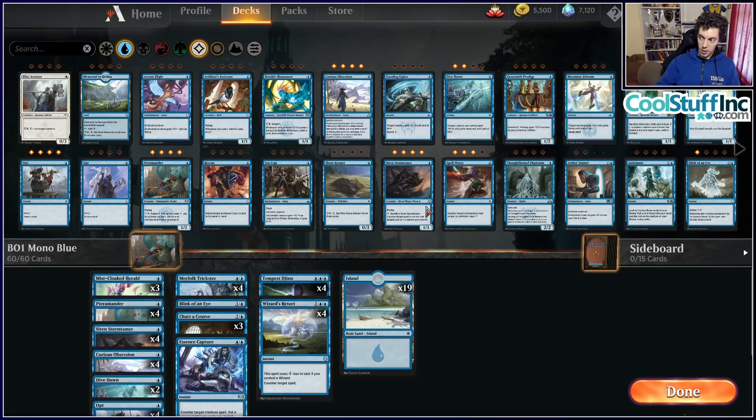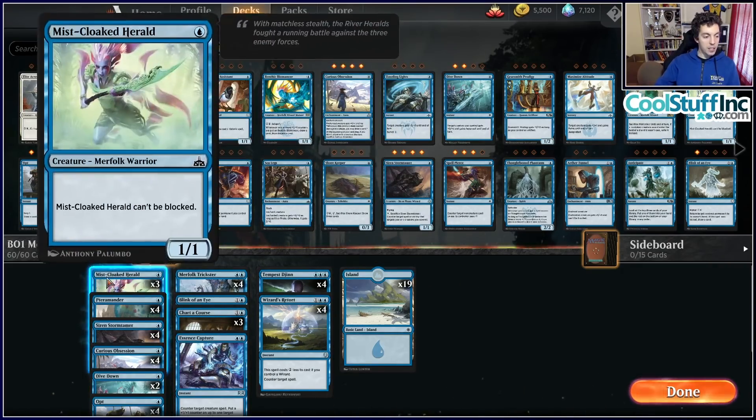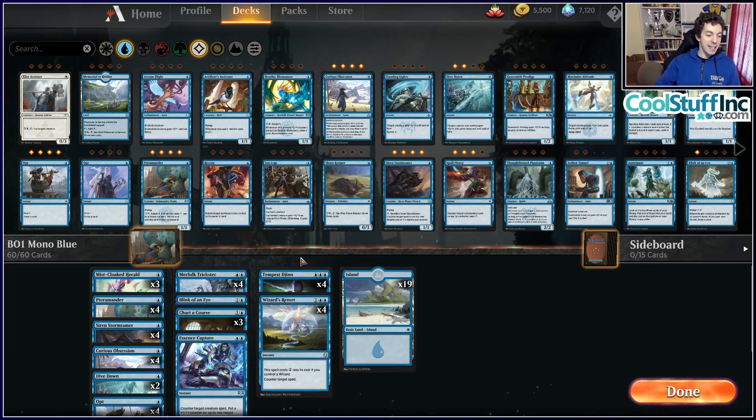Esper Control just wants to sit there, draw cards, and win the game. Eventually you win with the Teferi Tuck — ultimate Teferi, exile all permanents, keep putting Teferi back on top. Teferi being able to target itself is egregious and a terrible design mistake, but that's what it is. Moment of Craving is necessary for Mono Red; Kaya helps there too. Negate is a reasonable main-deck card. One copy of Warrant/Warden as an extra win condition.